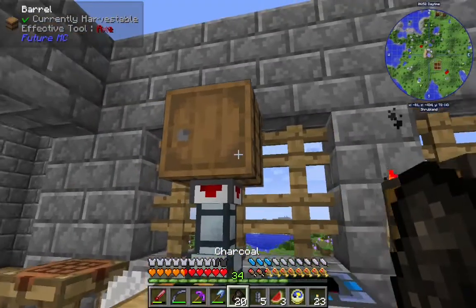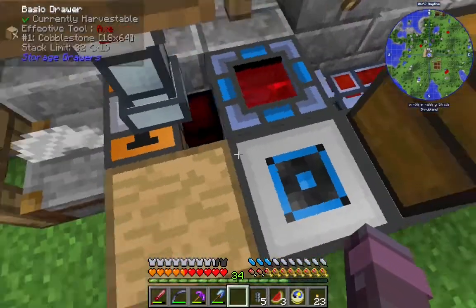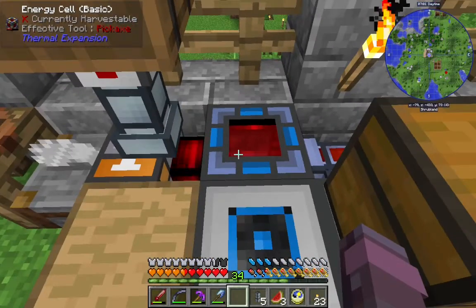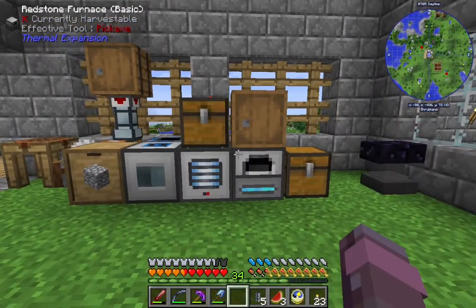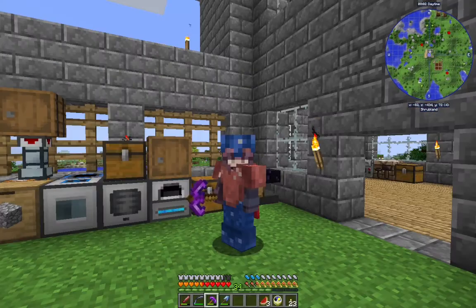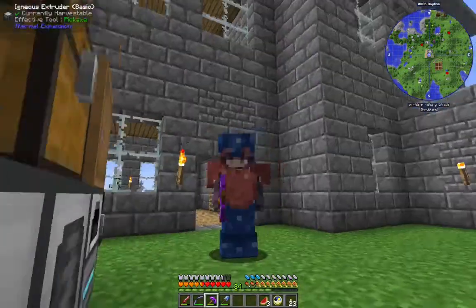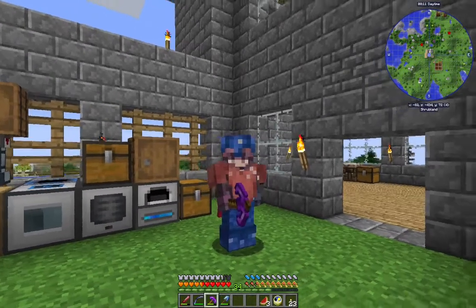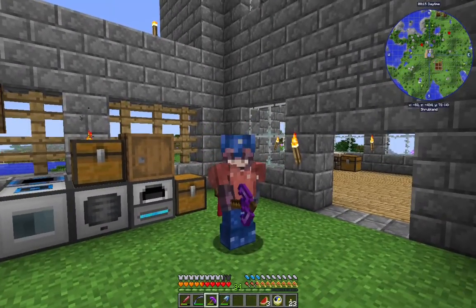We got a little bit of charcoal — put it in there. And we should see — yep, that's lighting up. It's getting the charcoal, putting power into the energy cell and powering all of this stuff. And I think that's kind of about it — we've actually gotten a lot done today. We got this whole starter house, we got some basic machines. Next time we'll be back, we'll get deeper into the pack. Thanks so much for watching, we'll see you then. Bye-bye!